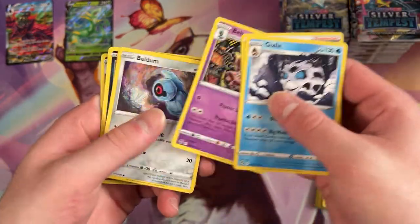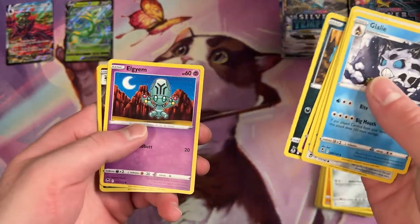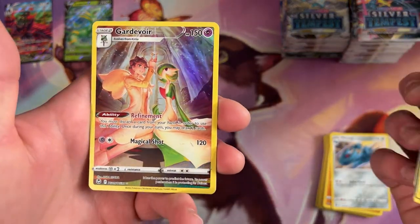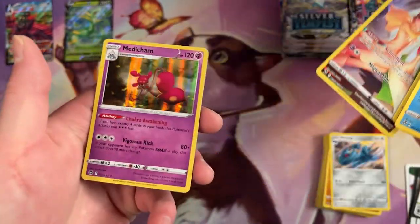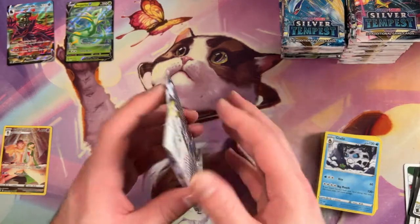I like that they're bringing back some characters from fourth gen for this set. It's definitely one of my favorite generations. I remember mowing lawns all summer to buy a DS just so I could play Pokemon. Oh, that is super cool — we've got an alternate art Gardevoir of War. It looks like that replaced our reverse. And a foil rare Metagross. Pokemon names are hard.